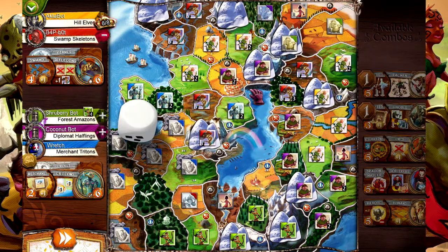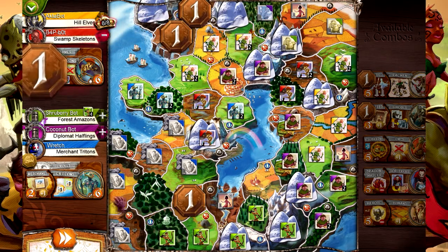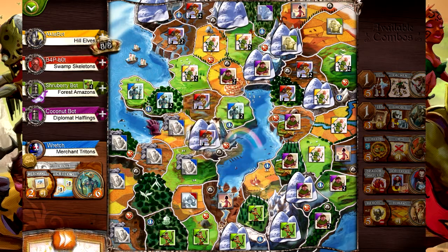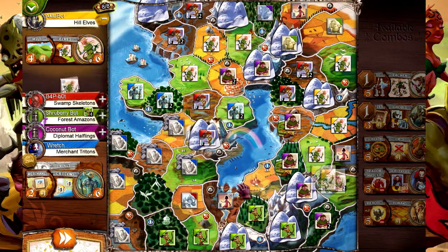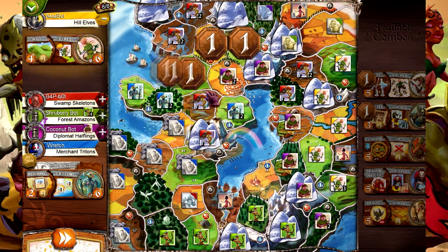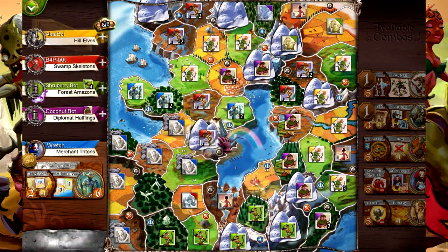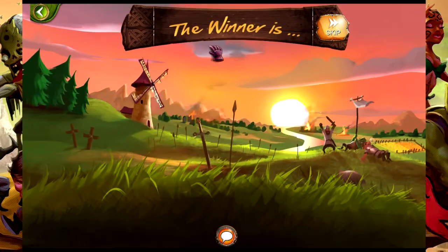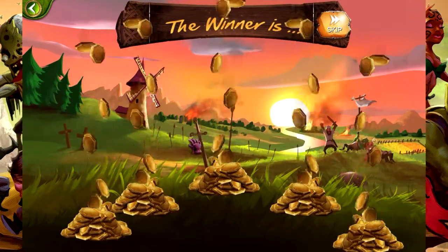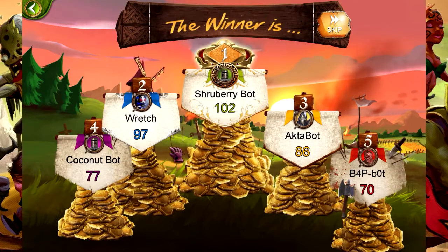Now the skeletons are going to war - fortunately they did not touch us, which is very good - for eleven gold. Let's see what the elves do. They didn't touch us. So their final tally - because they got one more set of hills - they got thirteen. Here's the end of the game, end of turn eight. Gold is being tallied.